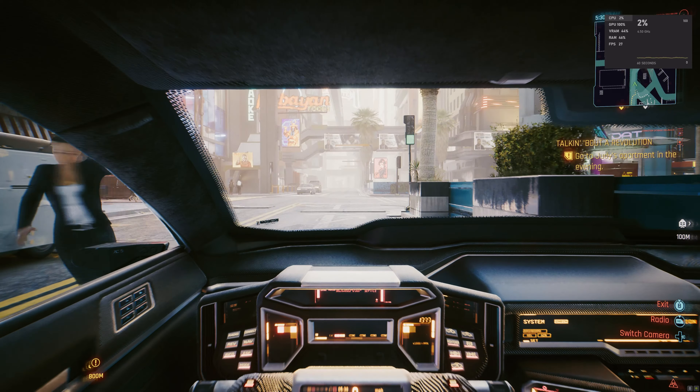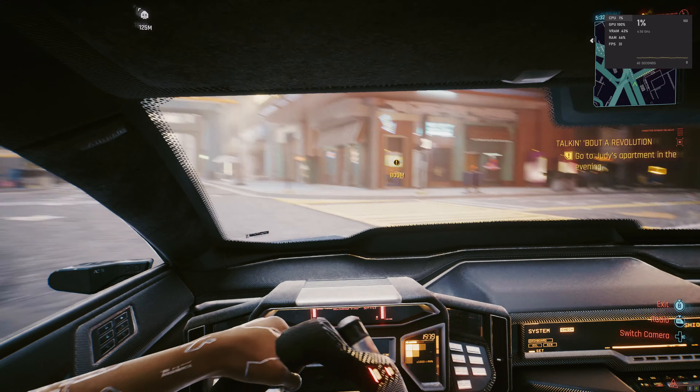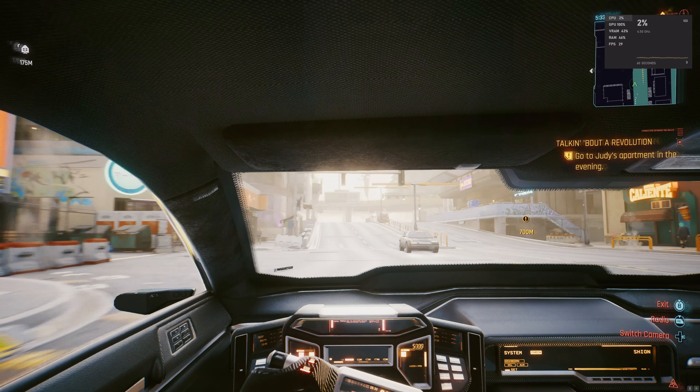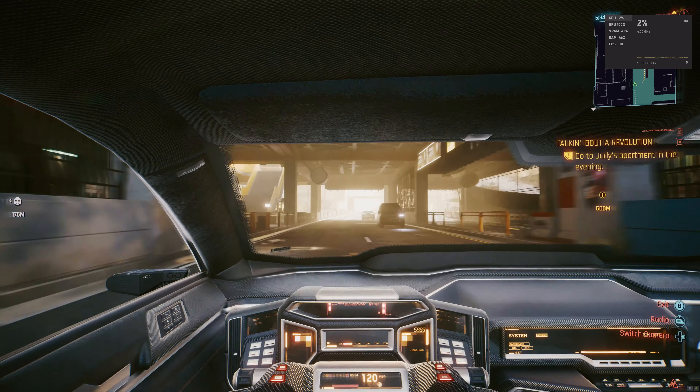Let's crank everything back up. And we're back down to 31 FPS. Basically the CPU is able to run this area at about 60-70 FPS when there's lots of people around, and the GPU is what's holding it back. So the GPU, for the most part, should now be the limiting factor in my setup. Because this area before, you could definitely feel there was CPU lag and the low FPS was pretty bad — especially in combat. That doesn't seem to be an issue anymore.